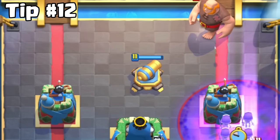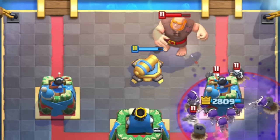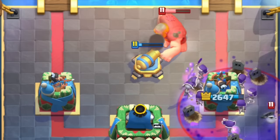Tip number twelve. You can almost fully counter Graveyard with just the Skeletons. Even if they use a spell like Poison to kill your Skeletons, that's a positive Elixir trade for you.